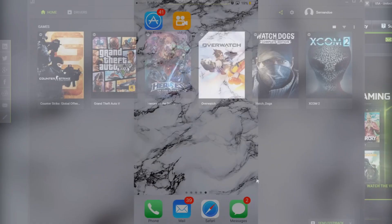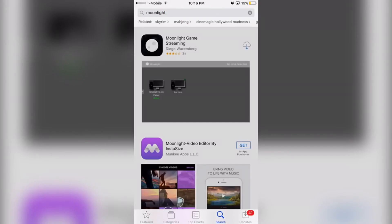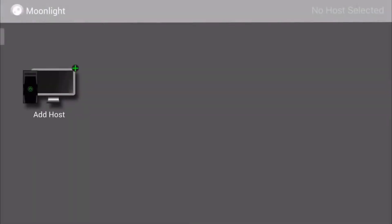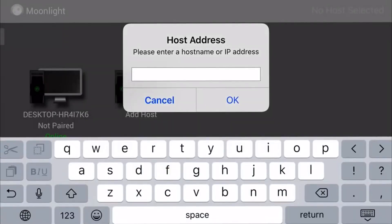This works on both iPhone and Android. Open your App Store and search for an app called Moonlight. Find it — it should be the first result with this icon — and download it. Once downloaded, open it and it should show a page asking for a host address. I already have mine saved, but if your computer doesn't show up automatically, we're going to add it manually by clicking Add Host, which will prompt you to enter a host name or IP address.